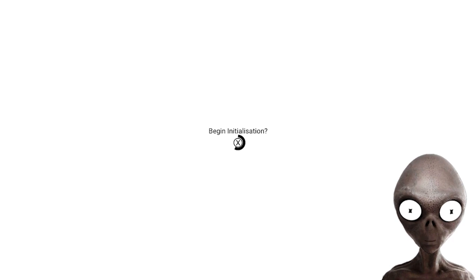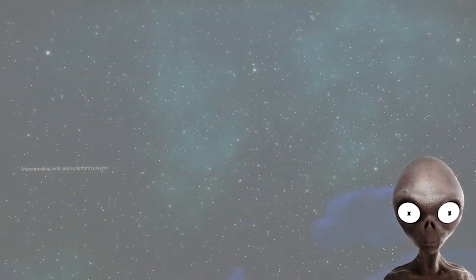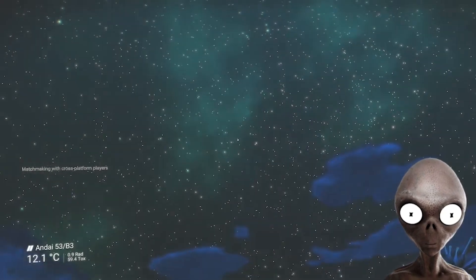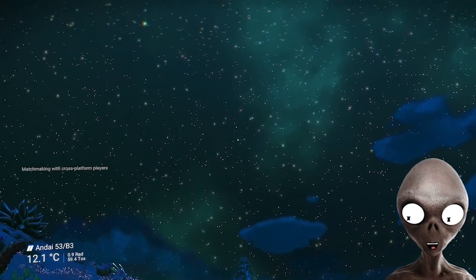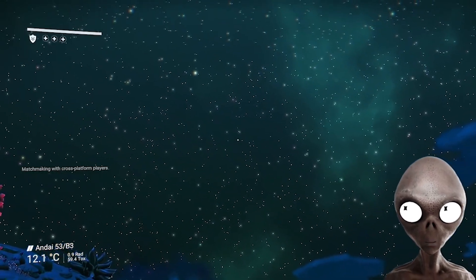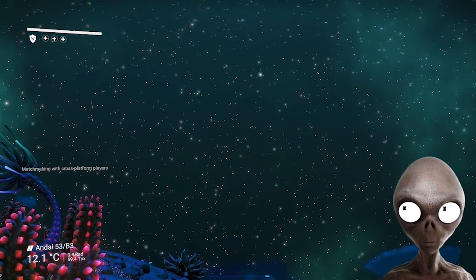That was a pretty quick load sequence. I wonder what kind of planet we're gonna be on. Looks like we're on a toxic planet — 12.1 degrees Celsius. Looks like this planet's called N-Di.